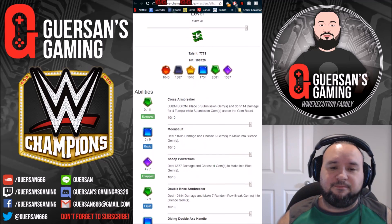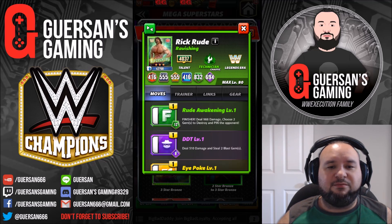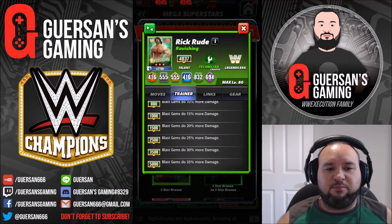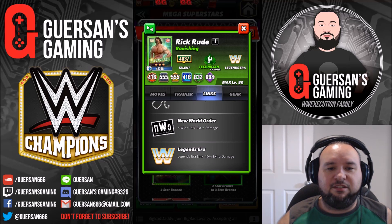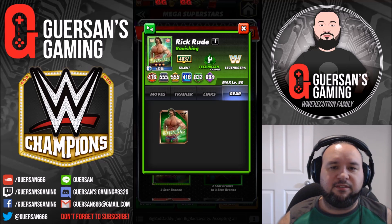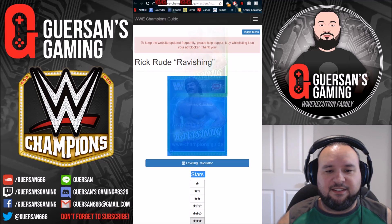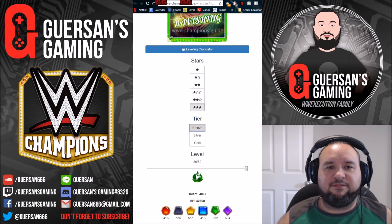The third character is Rick Rude. His moves include the Rude Awakening, DDT, eye poke, spike piledriver, and knee drop. His trainer bonus is that at 5,000 blast gems he does 35% more damage. He has links with DX, the Hart family, New World Order, and the Legend era, with only one set of gear.